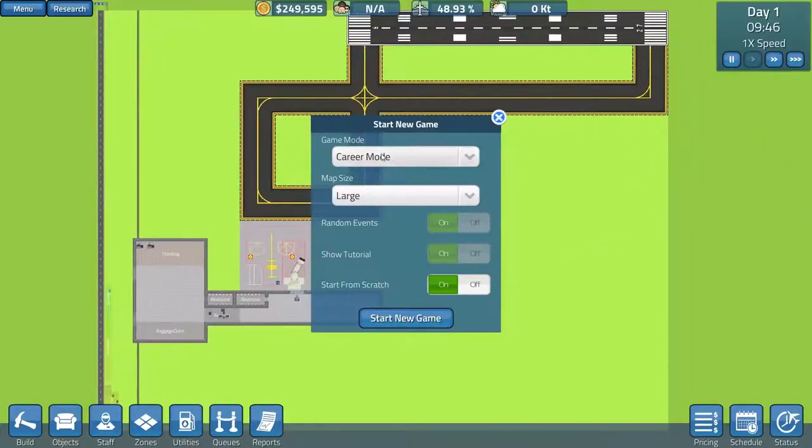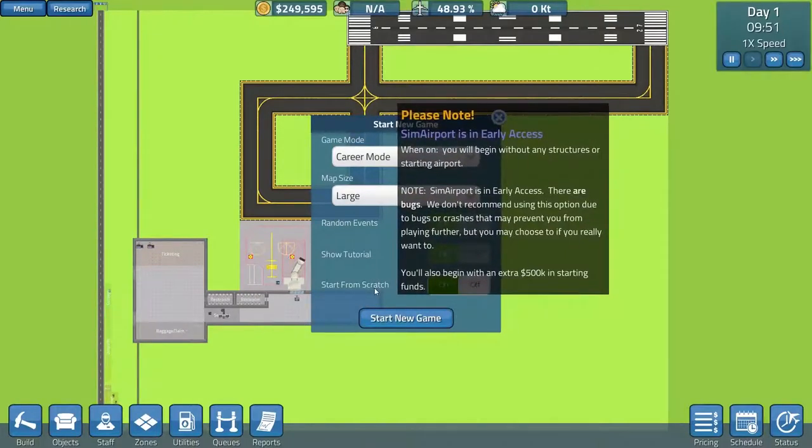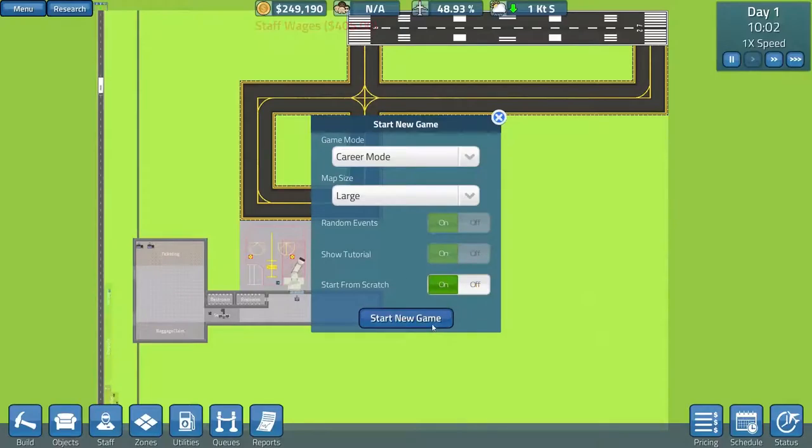So we're going to jump on and start a new game now. I'm going to go career mode and pick large for the map size. Now this feature here — start from scratch — it says: 'We don't recommend using this option due to bugs or crashes that may prevent you from playing further. You may choose to if you really want to.' Well, we really want to. I've played this already and actually it was pretty good.